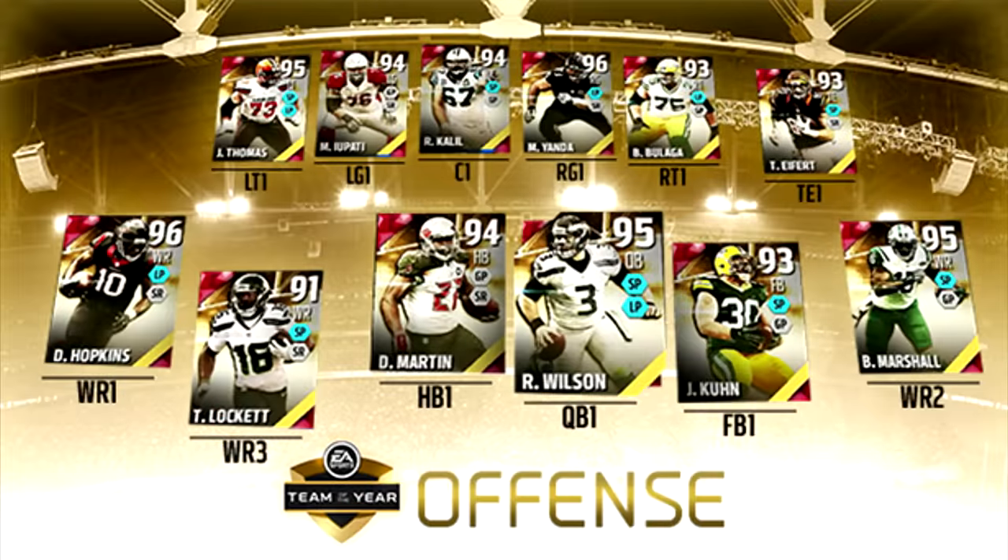There it is! We got at left tackle Joe Thomas, left guard Mike Aipati, center Ryan Khalil, right guard Marshall Yanda, right tackle Brian Bulaga. Tight end is Tyler Eifert. Wide receiver one, we got DeAndre Hopkins — we've already seen that on NFL Network, I think it's called Madden NFL Live. We got Brandon Marshall, a really good card. We got Tyler Lockett, Doug Martin, and John Kuhn. And we got Russell Wilson.